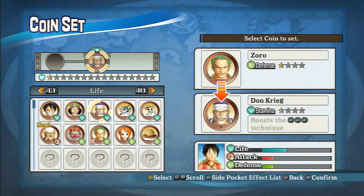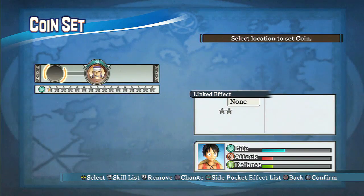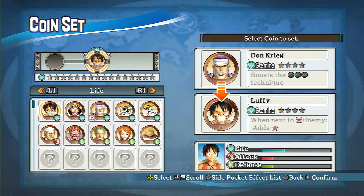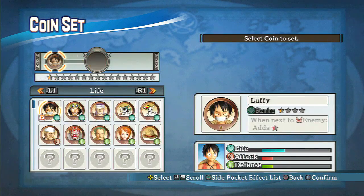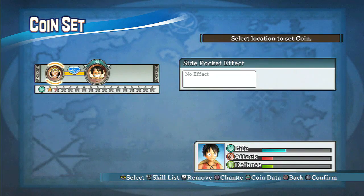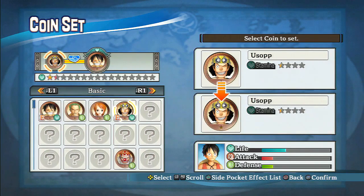I want this one because it's the best stamina one. I want the Donkrig one - I like that. Although I don't think I can have any relationship with it, so I probably want to change that. Maybe if I do Luffy and Usopp, maybe I'll get something - give it a shot. No effect. Oh, the linked effect - friends you can count on! I got a half-star boost to stamina. All right, I guess I have to use a lot of different stats.